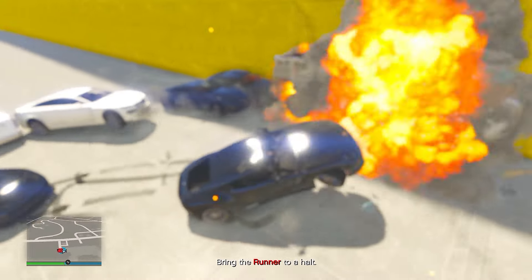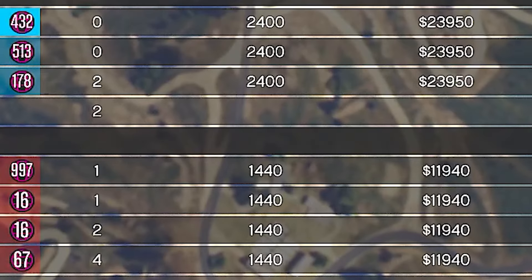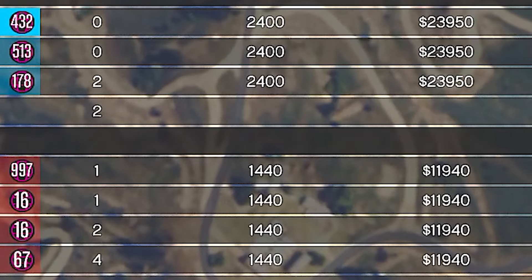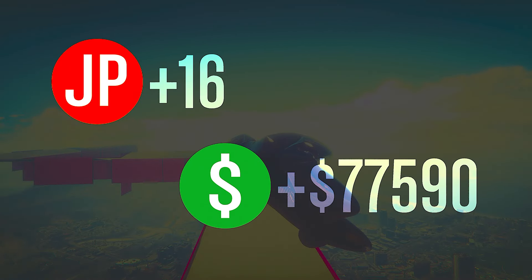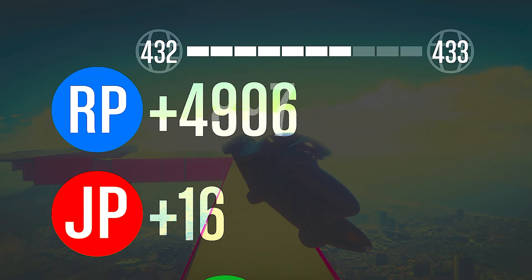This week it's paying double money and RP. With seven players going through the rounds relatively quickly, you can make a pretty decent payout. If you make the rounds a lot longer you'll be able to make over $100,000.